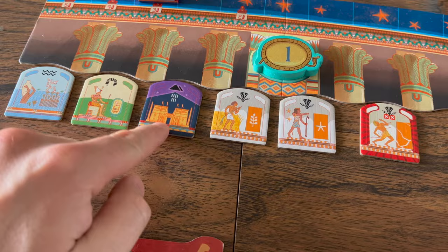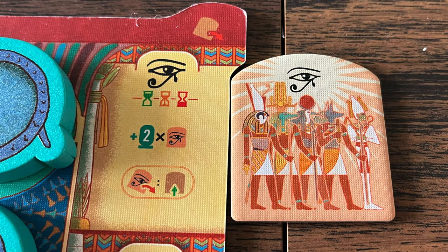These god tiles can be spent to take a non-god tile currently on the auction track that you really want. This is done on your turn and is done instead of drawing a tile. If you don't use these tiles, they will score you two points per unspent tile at the end of each of the three rounds.